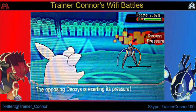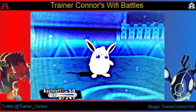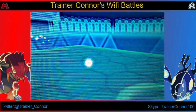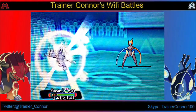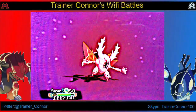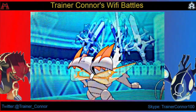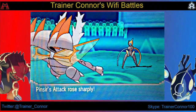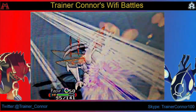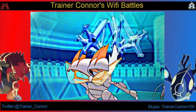He brings in Deoxys, and it's in Speed Form too — so it's not very defensive. It has Cosmic Power, which is interesting. If he uses that, he could have an item that compensates for the stat drops, but he doesn't. I feel comfortable here. He goes for another Cosmic Power and each time he does, his special attack is lowered. I respond by using a couple of Swords Dances — I probably could have just attacked.